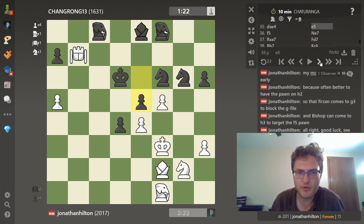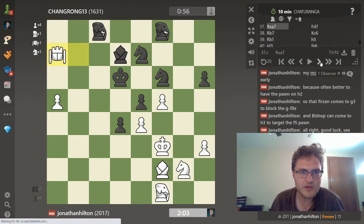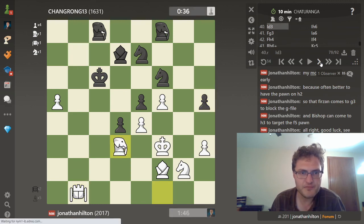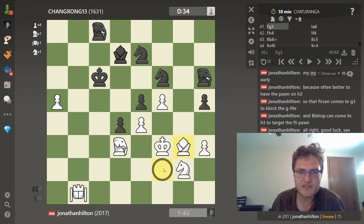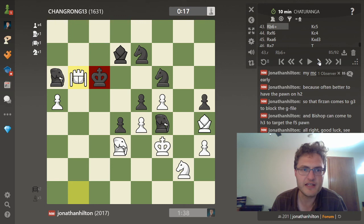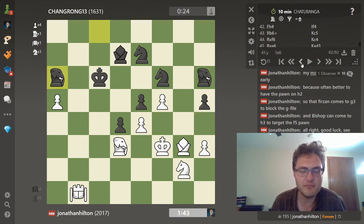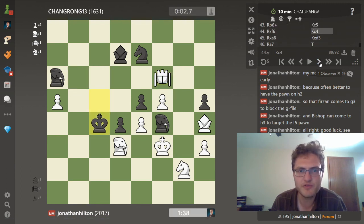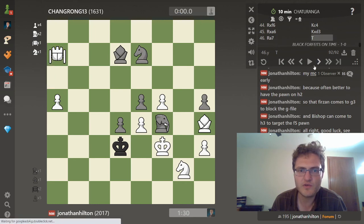The b6 pawn is falling and it's really not easy to find a way to hold black's position together. Maybe knight to d7 was the best try, though those positions are still very passive. Black tried to connect his rooks and bring the rook over to defend, but what ends up happening is I play rook to b5, king d6, c5-check - maybe a little gratuitous, I could have just won the pawn - and faced with the threat of me crashing down on b6, black played b-takes-c5 and gave up the exchange.